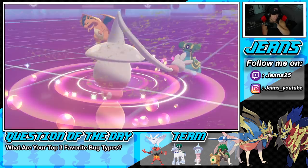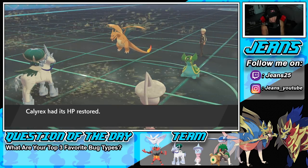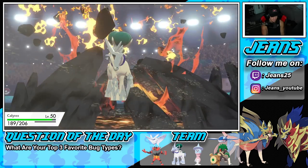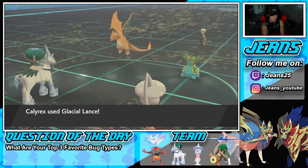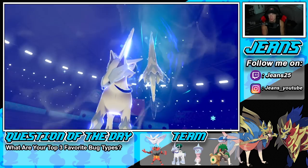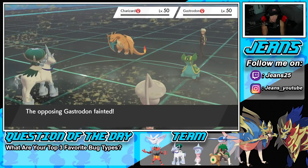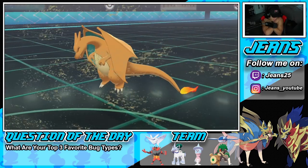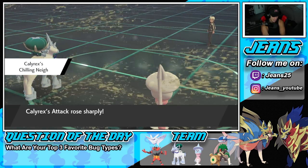We're plus two — Weakness Policy is procced! We go up on HP. This thing's going to drop an Earth Power and we soak that in no problem. He gets the Special Attack drop, but we get off a big old Glacial Lance — this picks up the KO! We know he's going to protect next turn. Double KO! Big time double KO. We have Rillaboom in the back, so Rillaboom could cover.